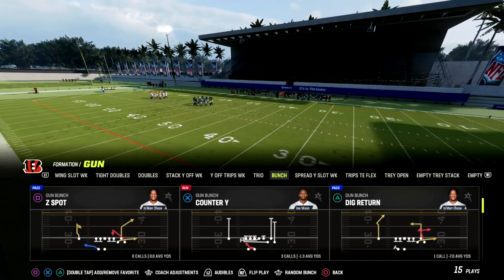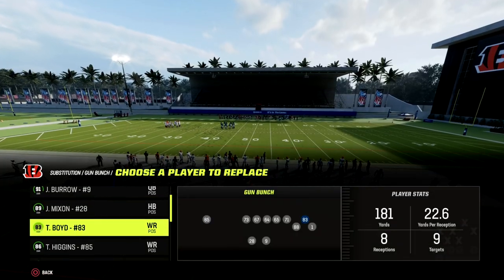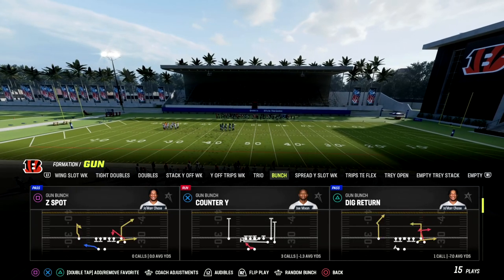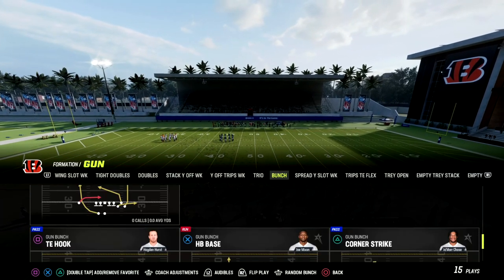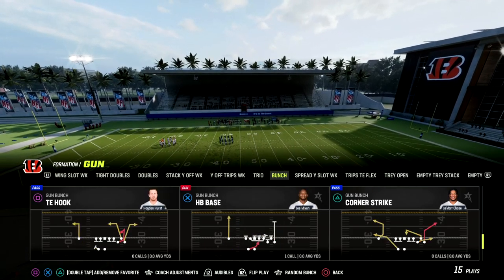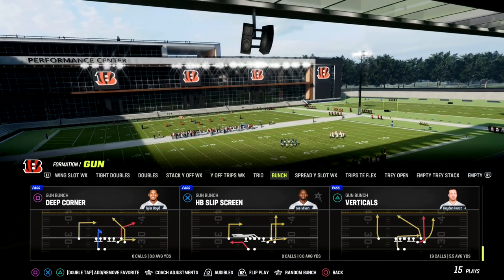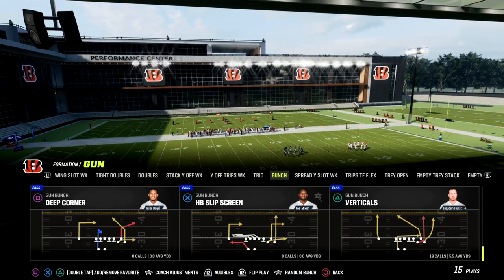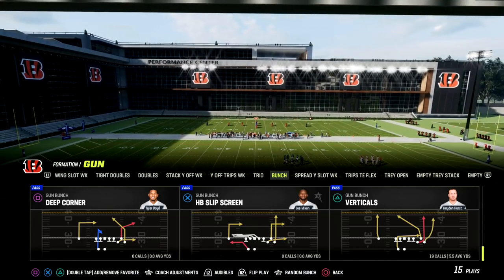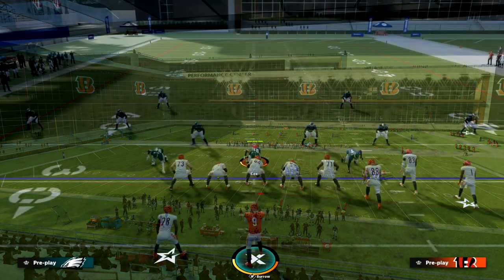Let's talk about Deep Corner. Deep Corner is an incredible passing play in my opinion and it's going to break down coverage really well. You don't need any hot route master or any of that stuff for this — this is a good old fashioned money play out of gun bunch. Let's get on the field and show you how to use it to beat every coverage in the game.